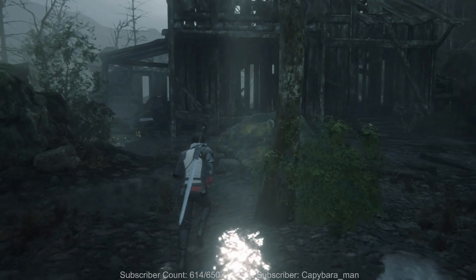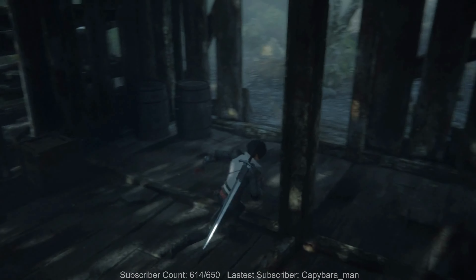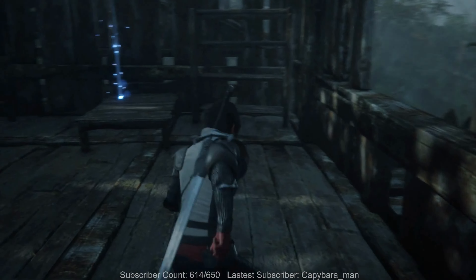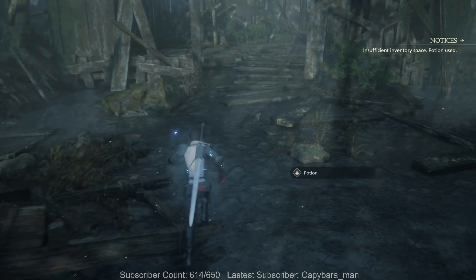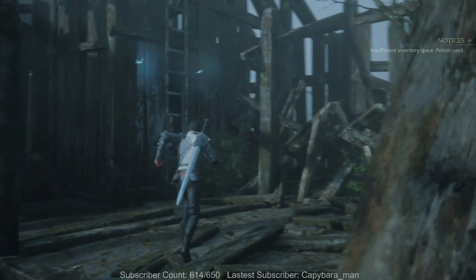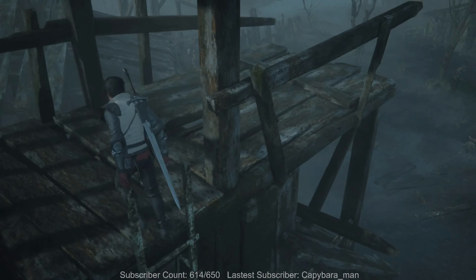Like, I feel like seven remake did it the best where you can still play as Tifa and Aerith and all that, and it was just a completely different experience. Nothing in this building - wait, there's an upstairs. Another potion: insufficient inventory space, potion used. Insufficient inventory space - so we've got that limited of an inventory. That's kind of nuts, huh?